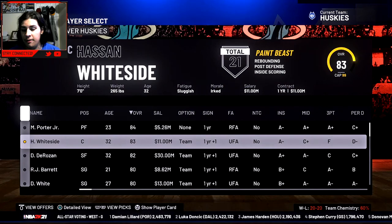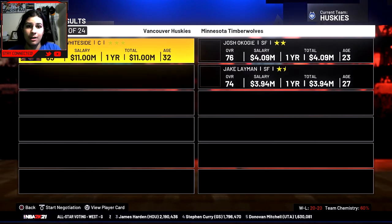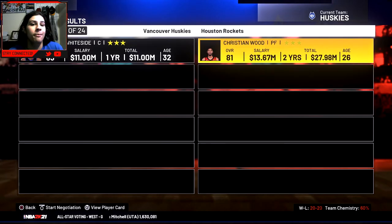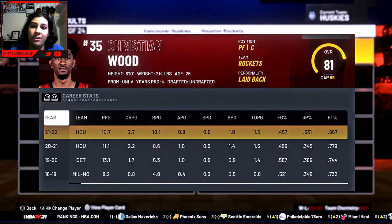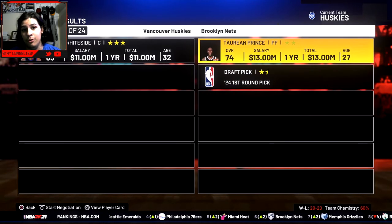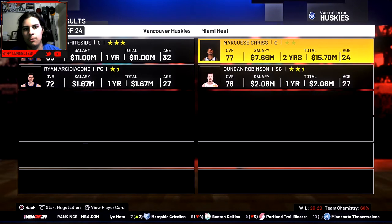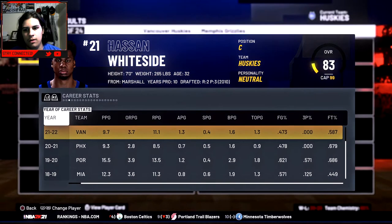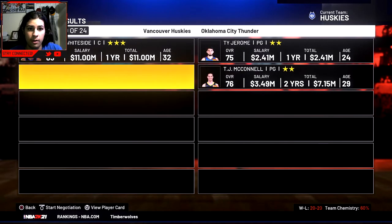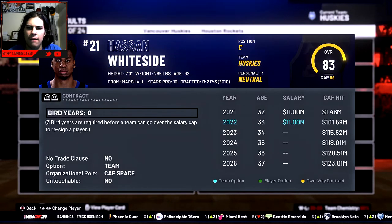I'm going to use the trade finder for Hassan — he's on a one-year 11 million dollar deal. Christian Wood looks interesting — he's averaging 11 and 10, he's only 26, and he could be our starting center. That deal is pretty good honestly. I don't like the Mitchell Robinson trade or the Derrick Favors trade. The Marquese Chriss and Duncan Robinson trade from the Heat — no, the Heat would not want Hassan back.